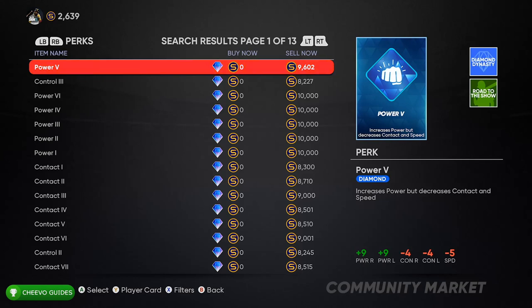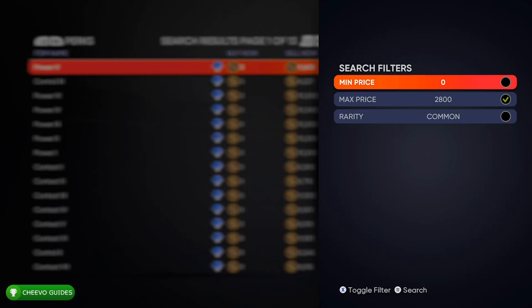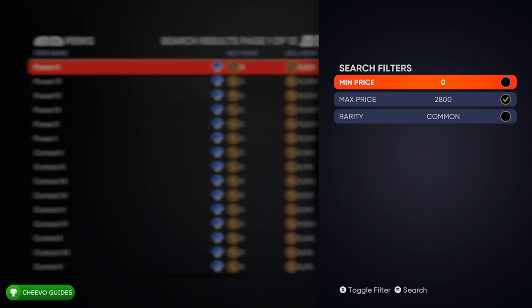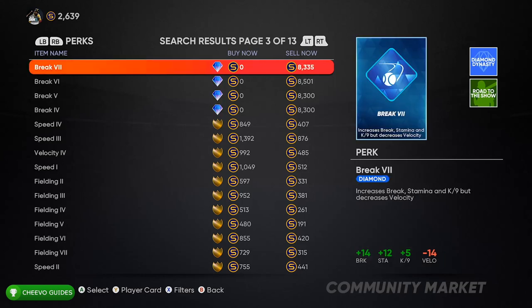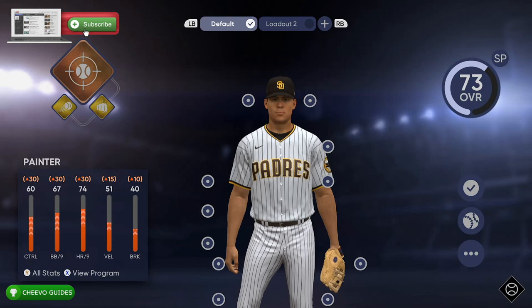Some players may have figured this out and others may not, especially if you're used to playing games like NBA and Madden where you can basically upgrade each stat individually. This is nothing like that — you're going to have to upgrade your stats and attributes using your equipment and perks. If this video helped you understand the upgrade system, let me know in the comments below. I was really trying to find a video like this when I was figuring it out, and that's what prompted me to make this.